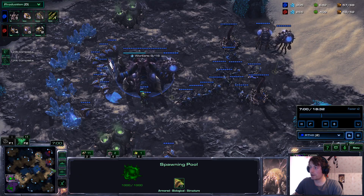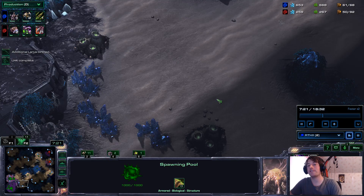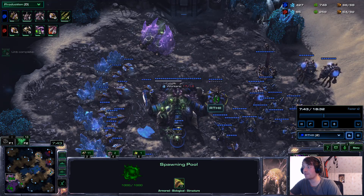I'm making a lair, so I need roach speed. I've got plus one missile attacks. I didn't do a 12 pool because I wanted that gas to make roaches, make an evo chamber, and get my level one upgrade. Because once my roaches have a level one upgrade, they obliterate Zerglings — instead of taking three hits to kill a Zergling, they only take two hits.